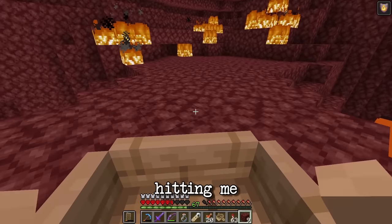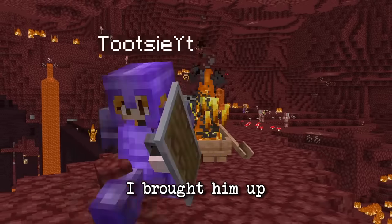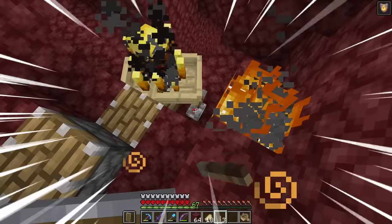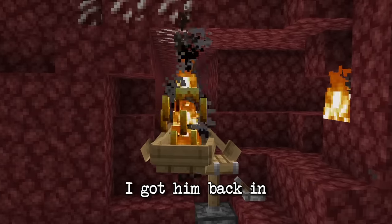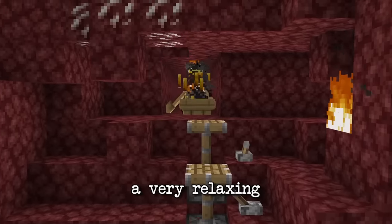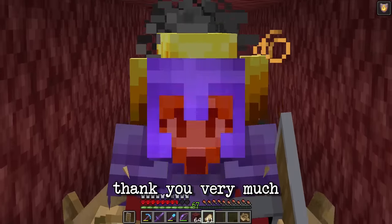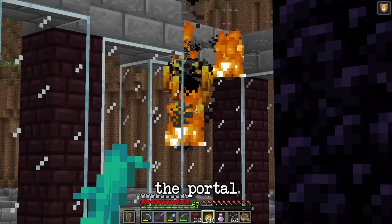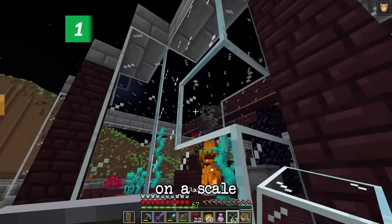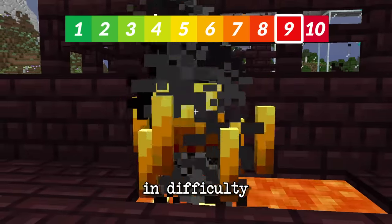The blaze kept breaking the boat, which was so annoying, but finally he got in and I named him Jerry. Jerry kept hitting me non-stop — thankfully I had netherite armor — and I brought him up using some pistons. He managed to get out of the boat several times but I got him back in, and it was a very relaxing trip back to the portal. He went through the portal without any issues. On a scale of one to ten, I would say bringing back the blaze is a nine in difficulty.